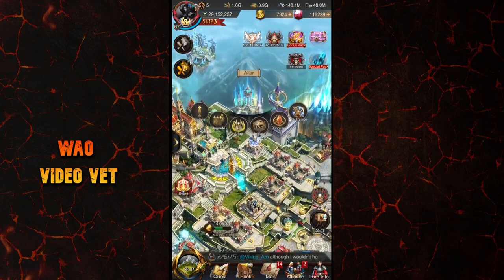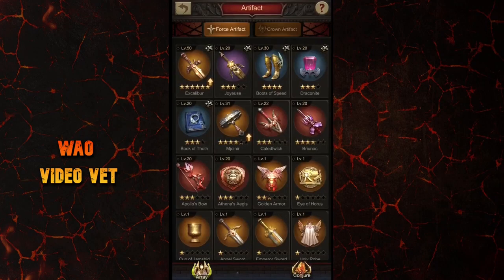You can essentially cheat a little bit when you're really close to upgrading to the next level. Check out the difference in my fiend trial points before and after evolving the artifact.